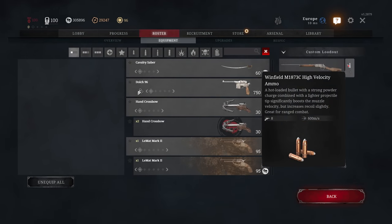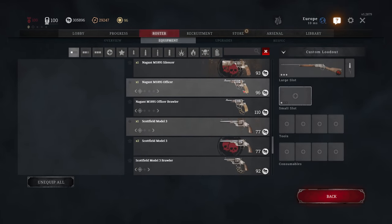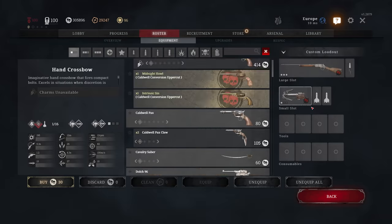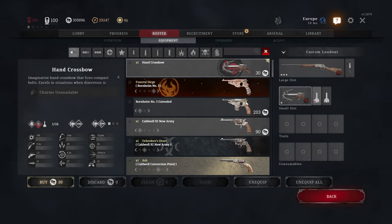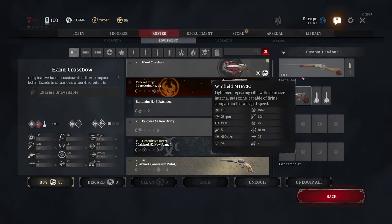Again you have a rifle and you want something at close range. This time I'm not gonna take fanning — I'm gonna take the hand crossbow, which is pretty underrated. The hand crossbow can one-tap to body up to maybe 20 meters, though there's a risk you'll hit the arm which won't kill. It's a very cheap loadout and pretty effective as well.